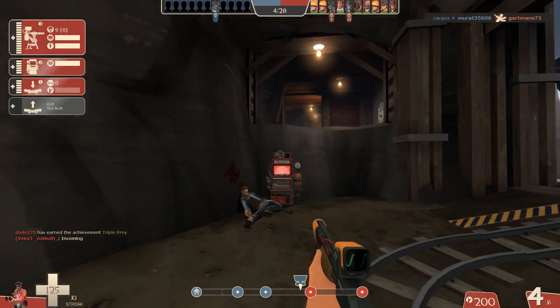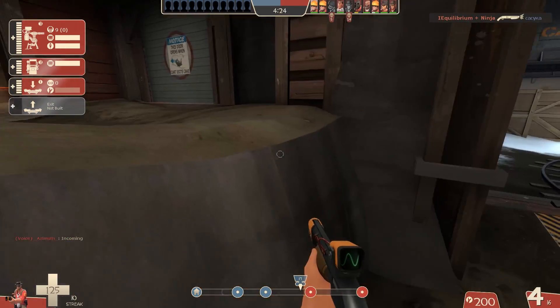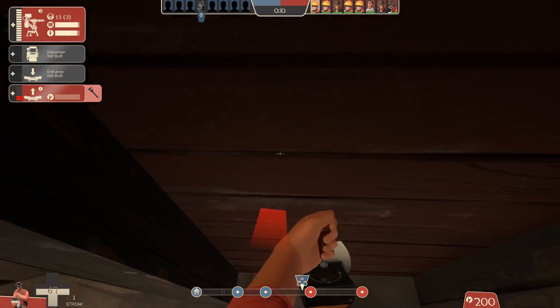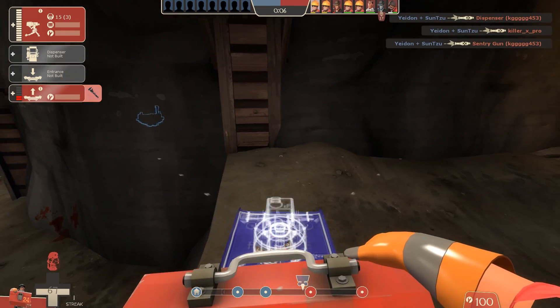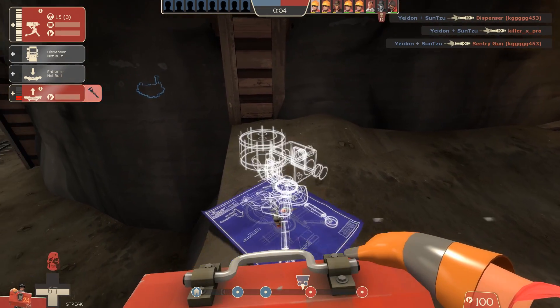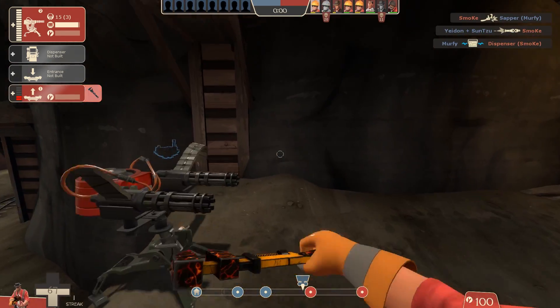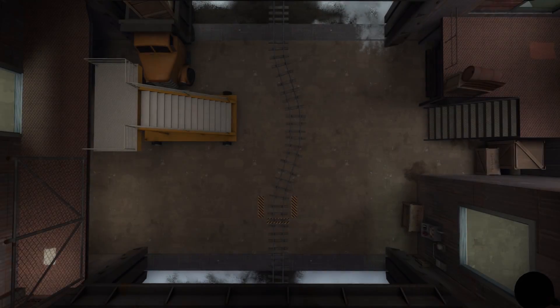This final one is a bit of a gimmick — you can jump up using a dispenser or with your wrangler and put the sentry gun on the edge. It can defend the second route through really nicely. If you're the only engineer I would not recommend it, but I like to share these crazier spots rather than just talking about the really classic ones you see all the time.